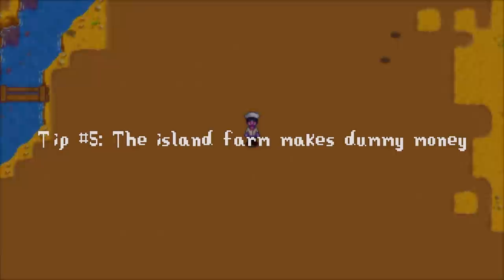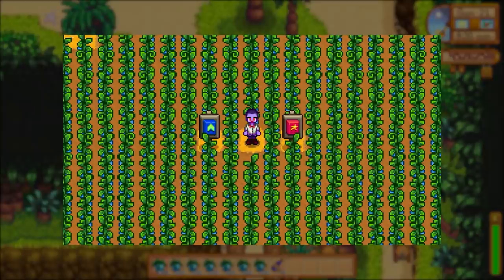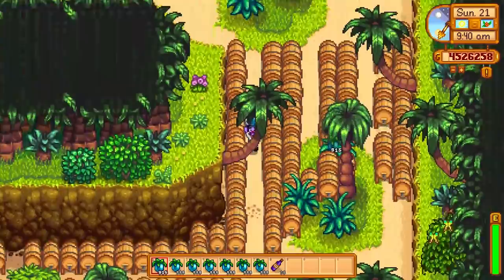While we're on the topic of making a ton of money through farming, we need to talk about the island farm. The optimal layout involves ancient fruit and makes you over 300,000 gold every day, but it can take quite a long time to set up. To learn how to best optimize the space, you'll have to watch my full video on it, but remember that the sooner you get it started, the better. After you watch that video you should have an even better understanding of why you can't have too many casks.